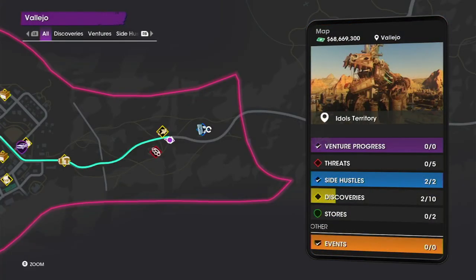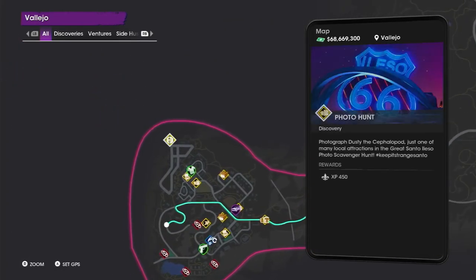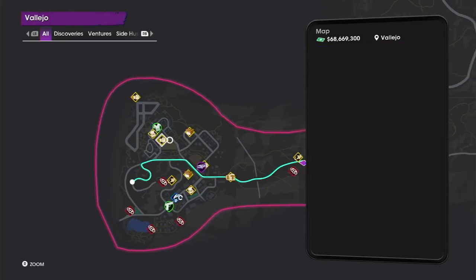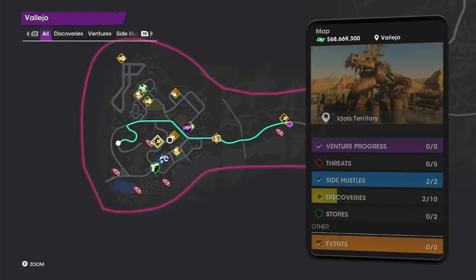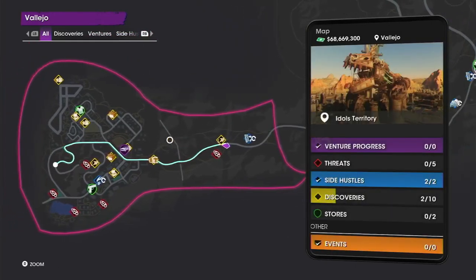Flew around the map and added them all. So these are the Vallejo discoveries, all ten of them. One, two, three, four, five, six, seven, eight — wait — nine, hold up.